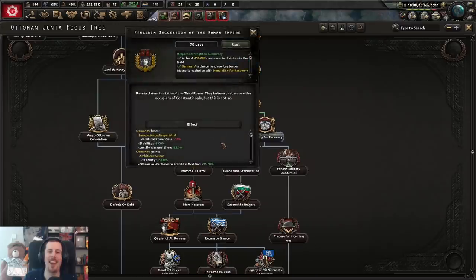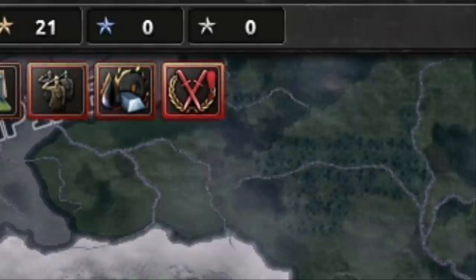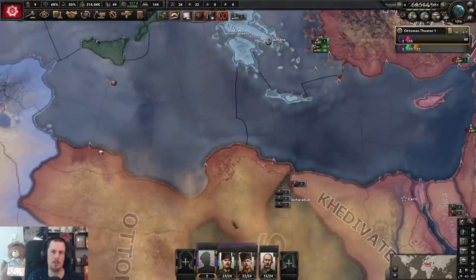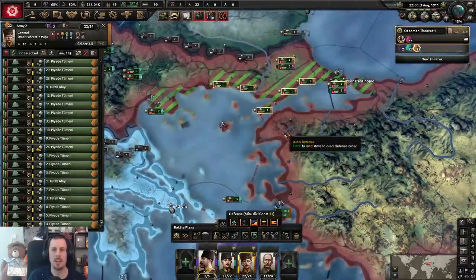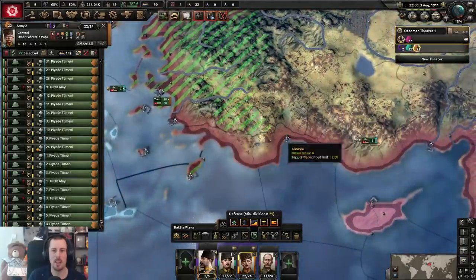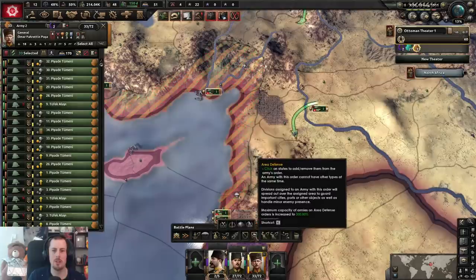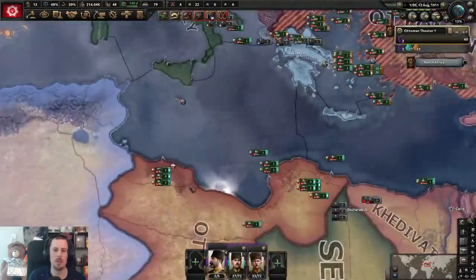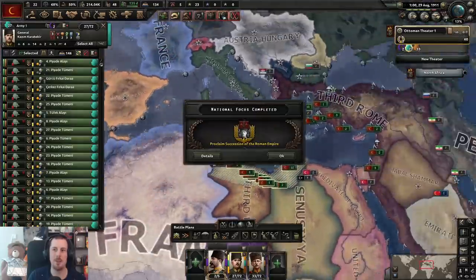Proclaim the succession of the Roman Empire — we'll be known as the Third Rome! I don't know why I'm so hyped right now. My military is obviously not fully equipped and not ready to go — it's in a very dire state. So what we'll do is just fortify the heck out of our coastline and just hope we can hold. Because I haven't had a chance to upgrade any of my divisions or produce anything of consequence. I'm going into this war without anything, but I know they want this territory, and I don't want to give it to them. But I am now the Third Rome!